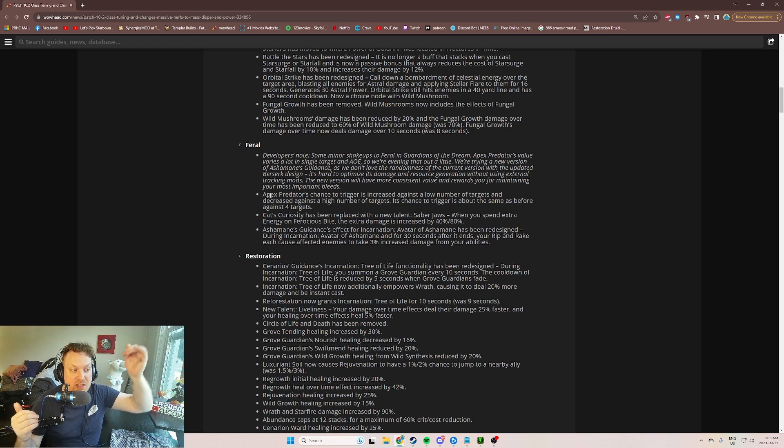So if you're doing a gigantic pull with 8 to 10 to 12 mobs, the Apex proc chance is going to go down quite a bit. Right now, this scales with the number of enemies that you're fighting. If you're fighting 10 to 12 guys, the Apex proc is happening literally every 2 or 3 seconds. It's crazy how much damage you get out of Ferocious Bite. So they're just lowering that.